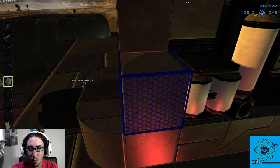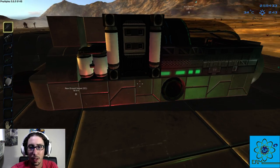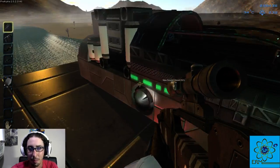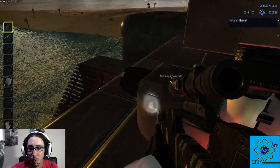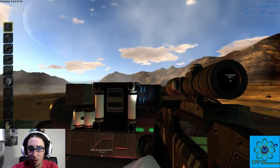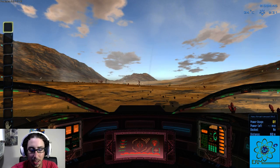I should finish filling this all out, but you build your ship however you want. I just wanted to make sure to show you that you should put at least six or seven thrusters on your ship. Make sure there's one in the back, one in the front, one on each side at least, and at least two on the top and bottom.